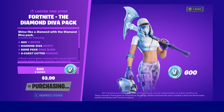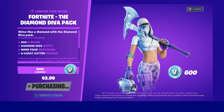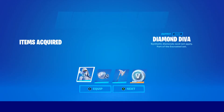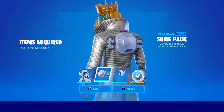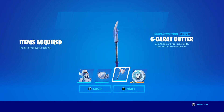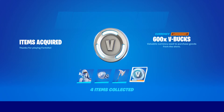Let's purchase this. We have to type something in. We get four items. First, we get the Diamond Eva skin itself. We also get a Shine Pack — it's pretty cool. We also get a six-carat cutter. This pack actually doesn't look that bad. Then 600 D-Bucks. Let's claim that.